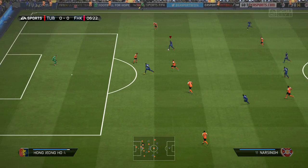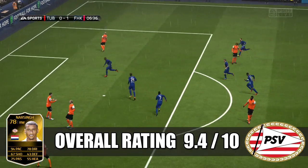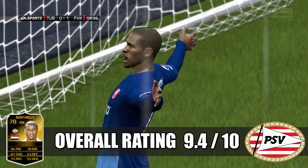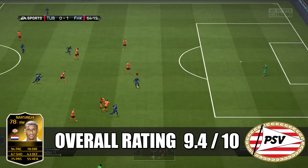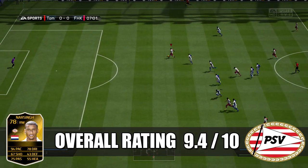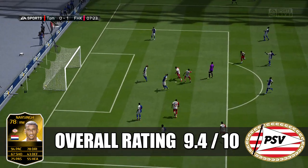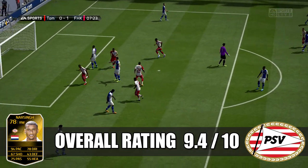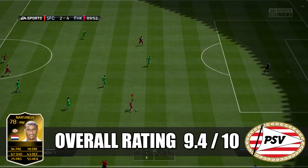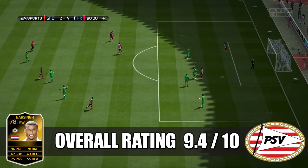Overall we're giving Narsingh a 9.4 out of 10. He's got blistering pace and will work perfectly with Memphis Depay on the left-hand side — if you get Depay on the left and Narsingh on the right, you're going to cause a lot of trouble. He also works great for a Dutch team. For me, he equalled Robin van Persie in performance. It just depends how you manage his weaker foot, but for me everything just seemed to click and work perfectly.